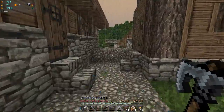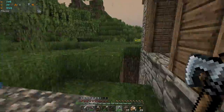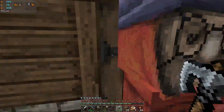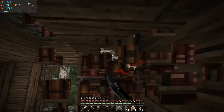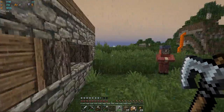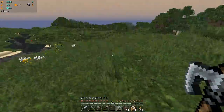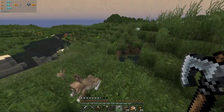This is a teeny tiny village — it's got a well, and books! I'll go ahead and grab those. It's got big holes in it. I'm taking your books, I need them for my build. I don't think there's a blacksmith here, so this is a tiny village. I'm not in the right spot.